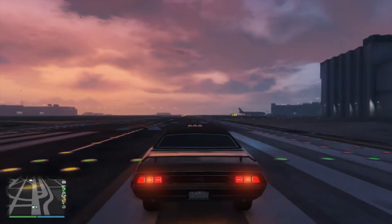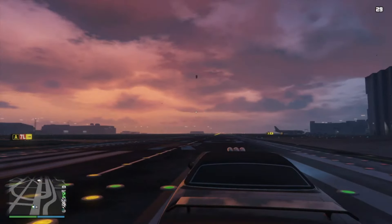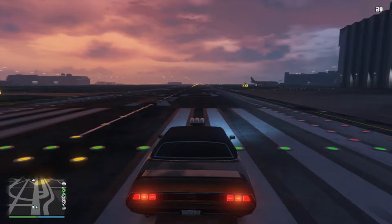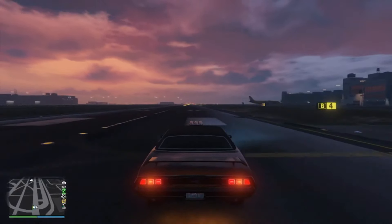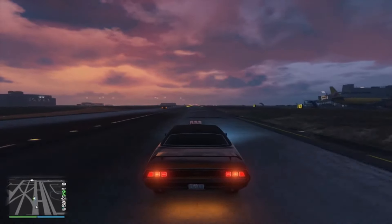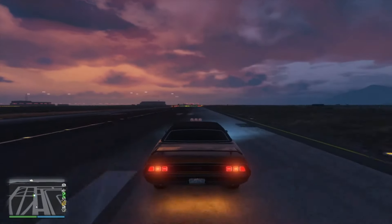We did some speed tests with this car against what are considered some of the fastest muscle cars in the game. My friend and I swapped vehicles to ensure the accuracy of our tests and account for any errors such as a broken R2 button. We began by putting the Bravado Gauntlet Classic against the Declasse Yosemite. In the first round, the Declasse Yosemite absolutely blew the Gauntlet Classic away — it had the Gauntlet Classic beat right out of the gate.